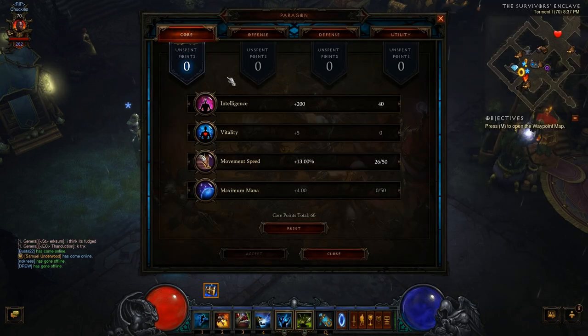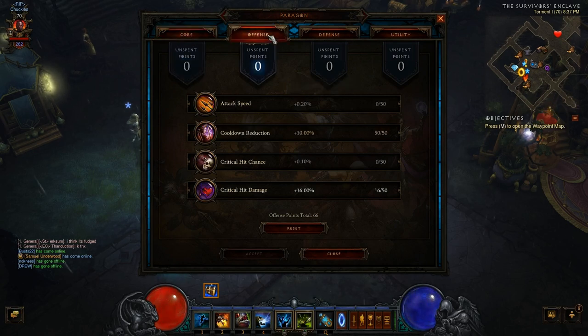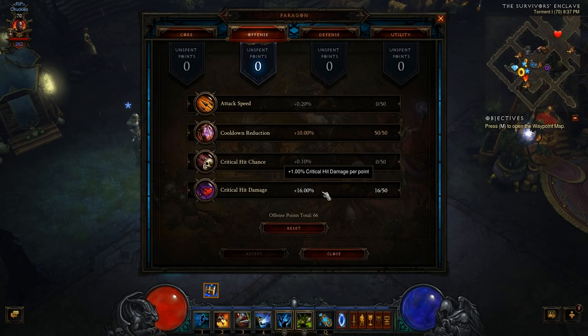Jumping into the Paragon points before we look at the gear. I put movement speed to 13% because 25% is the cap and that's what I needed to cap out. I put the rest into intelligence for the all-resist and damage increase. On the offensive tab, I go full cooldown reduction — we want as much cooldown reduction as we can get. Attack speed is extremely useless in this build, so even if you have rings or a belt with attack speed, it does absolutely nothing for you. After cooldown reduction, I go critical hit damage.